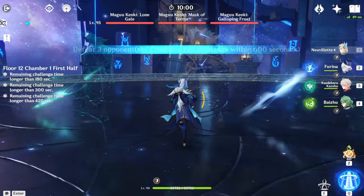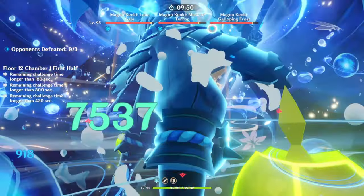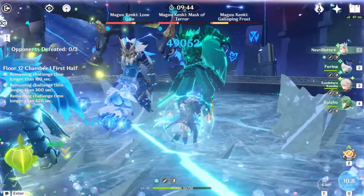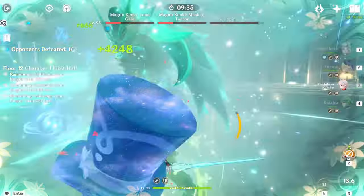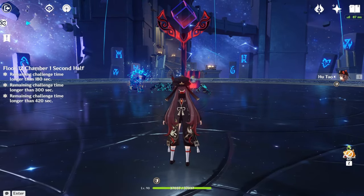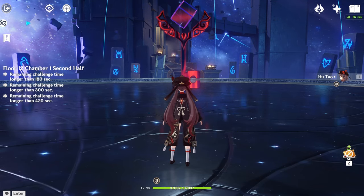Here's the first team I'm going to be showcasing — the Neuvilette hypercarry team. This is one of Baiju's most frequently run teams, because Baiju heals the party, Neuvilette does all the damage for you, and Kazuha gives you a lot of particles. It is a really good team. If your team members run low, you can just use Baiju's E or Q to heal them up. The Bloom cores also do pretty good damage since it's paired with Hydro, giving you the Bloom reaction. That's one of the teams that Baiju's in — the Neuvilette hypercarry team.